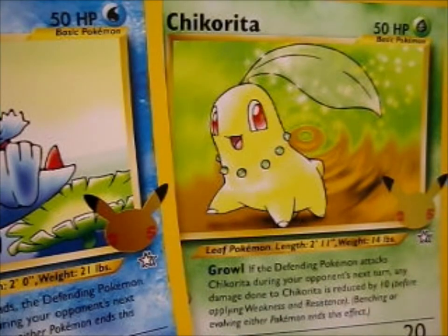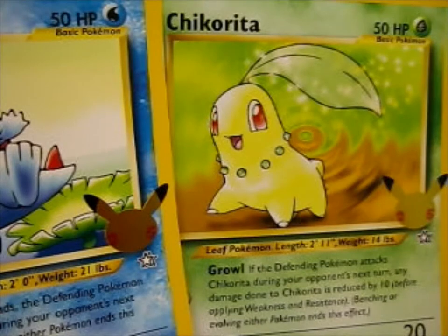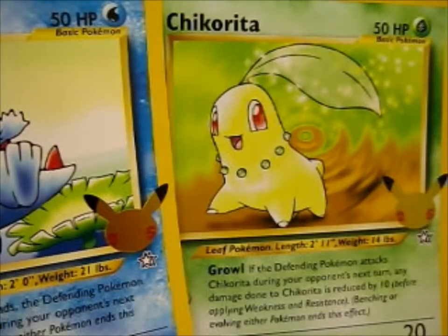So here we have Sword and Shield Base with a Lapras on it — a Stryker and Lapras, I guess — and a Sword and Shield Evolving Skies with my favorite Sylveon on the top. So let's take pictures.